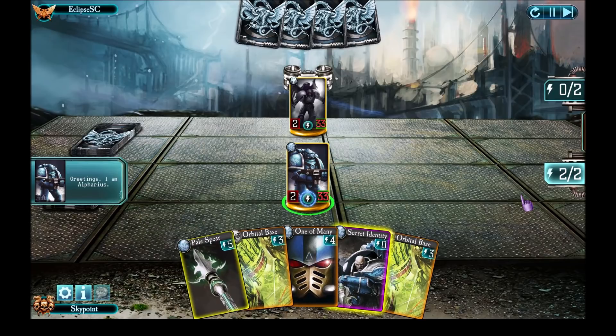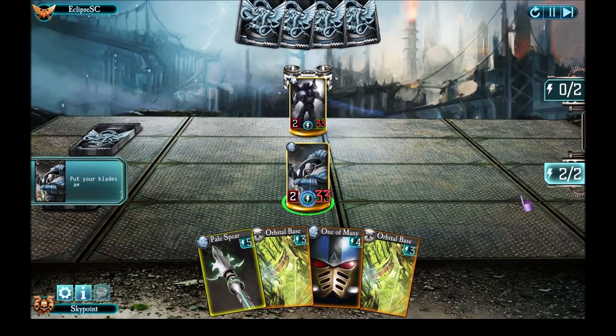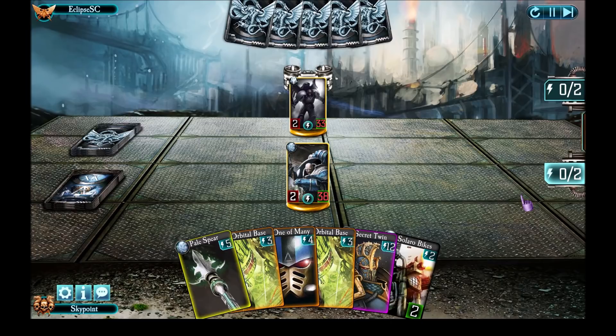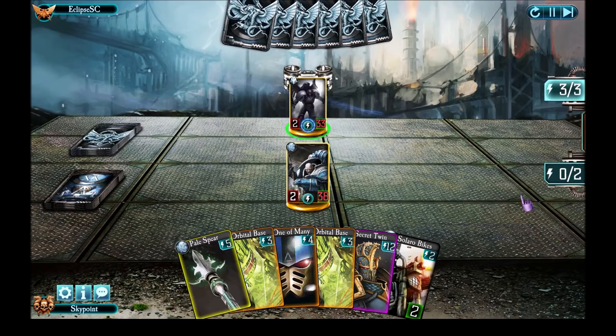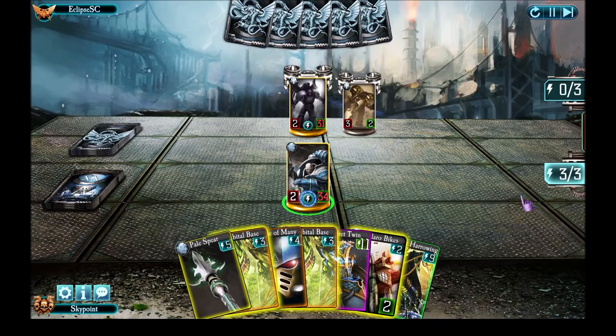I already got a second Orbital Base as well, although that's not great early on because the odds are when I play the first one, the second will get shuffled away. I copied Solaro bikes from him, which is pretty nice to have and gives me an option to play next turn. He plays that guy who does two points of damage when rallying and attacks me directly. I elect to attack his troop directly — I don't care so much about the damage I take because with One of Many I've got five points of healing.